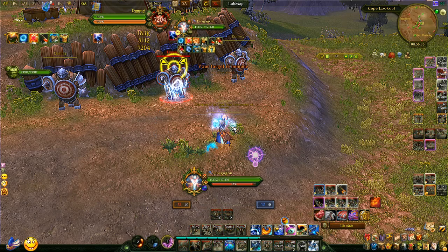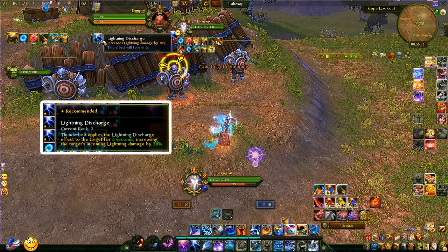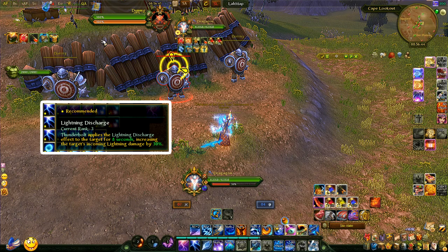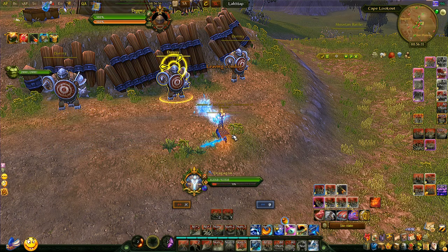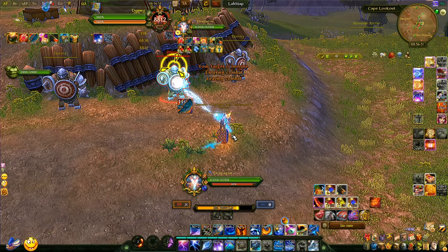Once the proc happens — as you can see it happened right away — we do thunderbolt, because thunderbolt is going to apply a debuff that increases all the lightning damage you will do by 30%. It's very important you do this before your burst because it's going to power up your thunderhead by a lot.